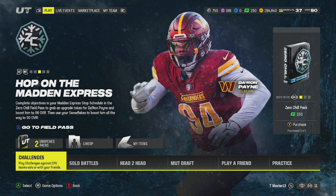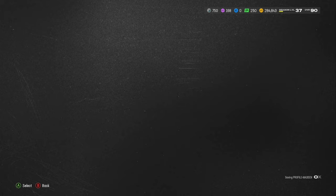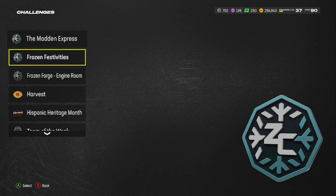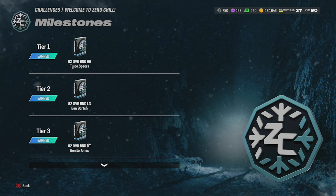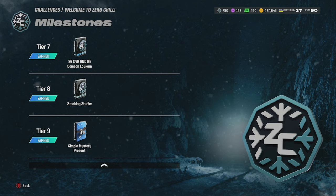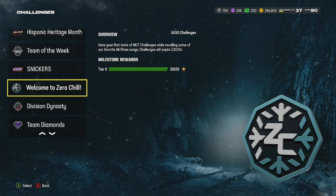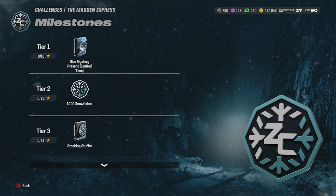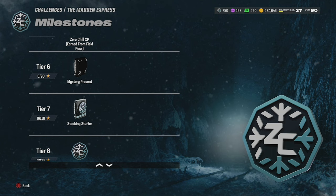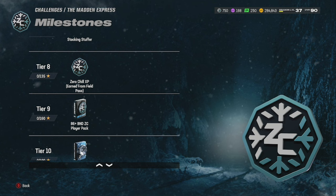There's no special head-to-head mode for Zero Chill, so don't worry about that. No house rules either. Do all your challenges — I've completed all the welcome to Zero Chill challenges, that's how I got these free 82 overall cards to put in the lineup. There's also 86 overall Romeo Dobbs, 86 Samson, a stocking stuffer, and a simple mystery present from challenges. Throughout the milestones you get a nice mystery present, 1,000 snowflakes, stocking stuffer, mystery presents, Zero Chill XP, and an 86-plus BND.